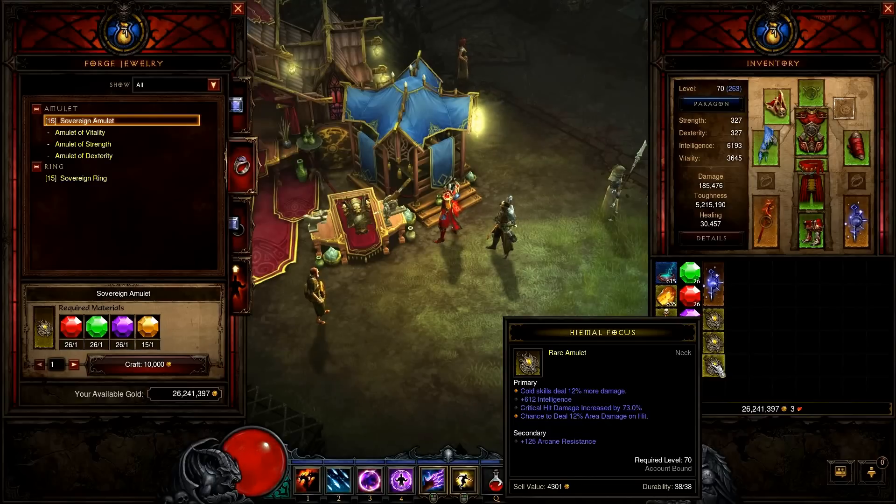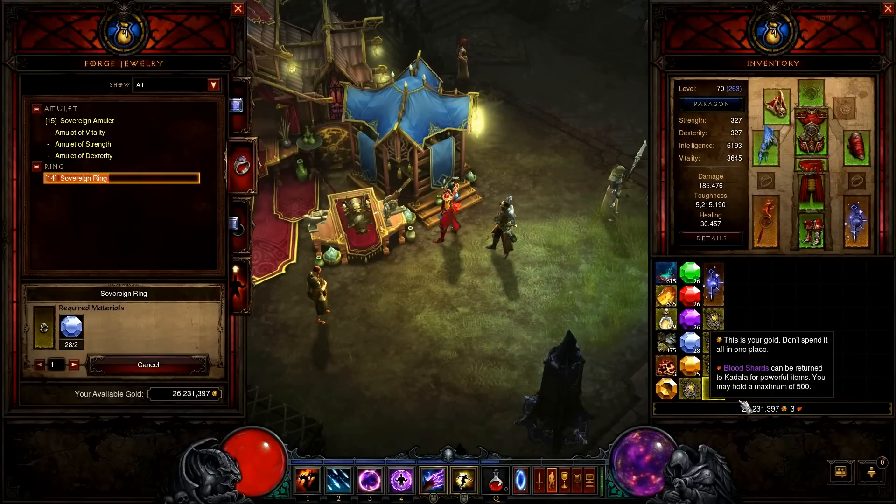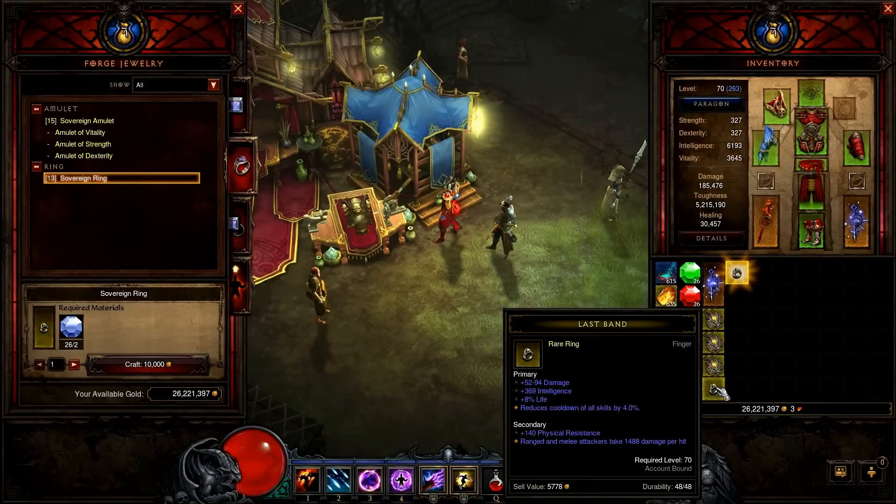It's a smart idea to farm for the Ring of Royal Grandeur, especially for players who like to use two or three sets. Also, Stone of Jordan is an amazing ring, and Unity is great especially if you have one on your follower as well.